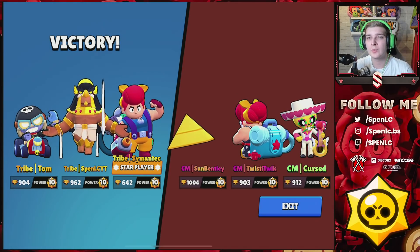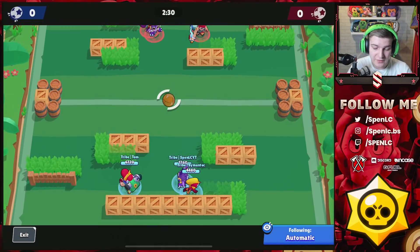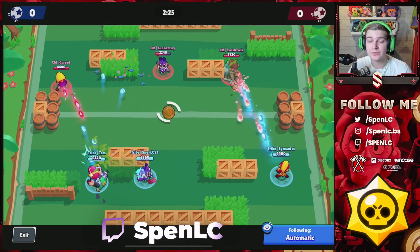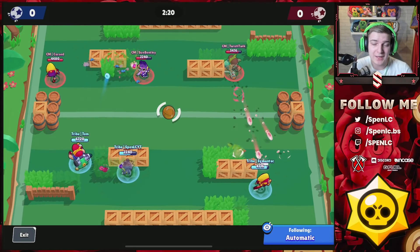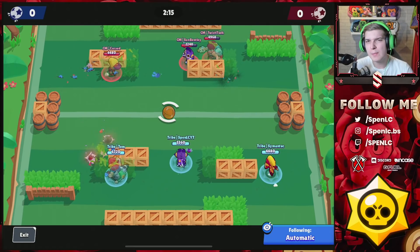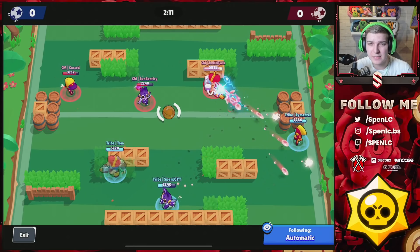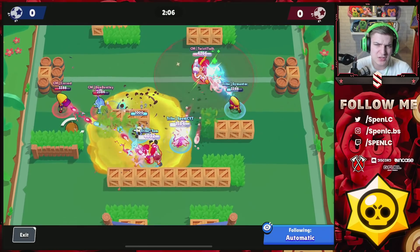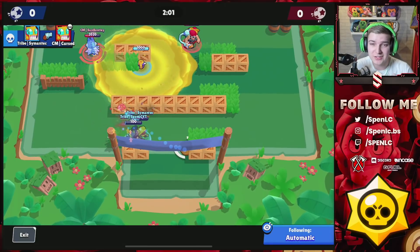Jumping into the Brawl Ball set — it's kind of a mirror comp here. The reason for this comp is that Poco double-tanks are really good on this map, so the Bees counter that aspect, while Max and Pam are good against everything else. Maybe both teams could have gone something riskier like a Piper or Nanny in mid to counter the Bees, but both teams didn't want to risk too much especially in the first game.